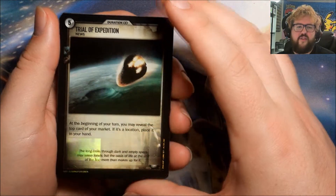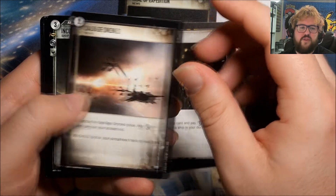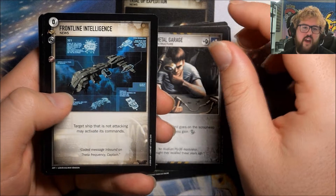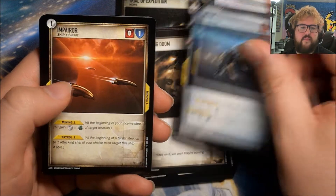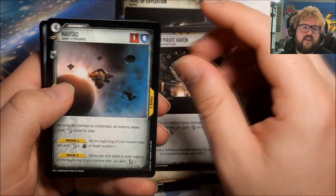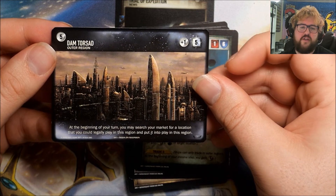Pack 7 has a foil Trial of Expedition, then: Early Warning System, Junkyard Dock, Salvage Drones, Incursus, Scrap Metal Garage, Frontline Intelligence, Griffin, Stubborn Mechanic, Impending Doom, Bantam, Impero, Thuka Pirate Haven, Navitas, and Dam Torsad. These region cards are really nice — I really like how they look. Even if I don't do anything else with this game, I might try and get the full region card set.